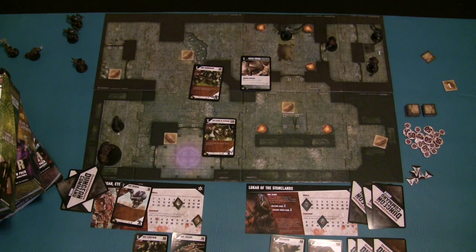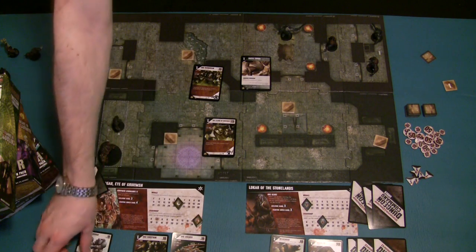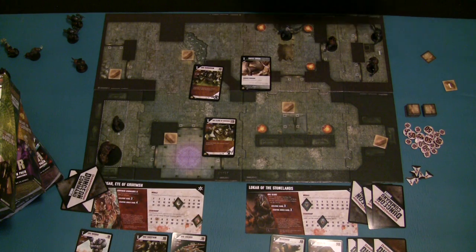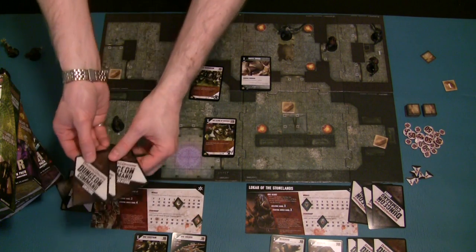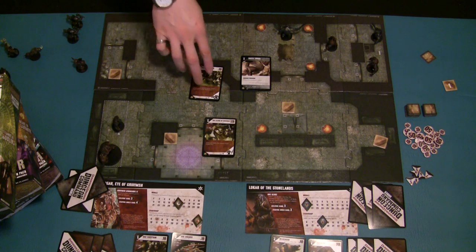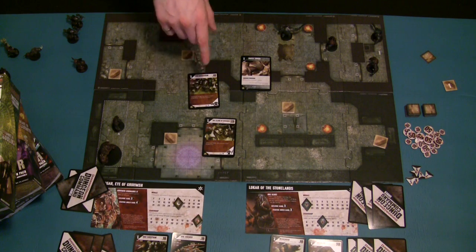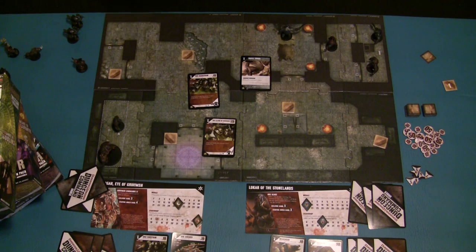Finally we come to the end of turn cleanup phase. You handle any end-of-turn effects, draw your creature hand back up to your starting limit, and untap any of your creatures that were tapped by actions on your turn. This is important and something some players miss the first time: your creatures untap at both the beginning and the end of your turn. So your creatures are ready to retaliate to any actions played against them by your opponent on their turn.